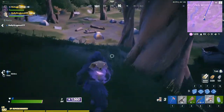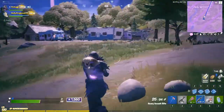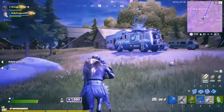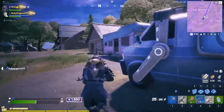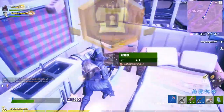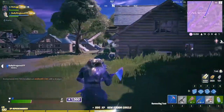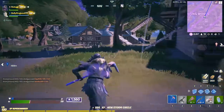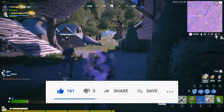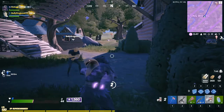I strongly suggest you follow this route every single game to try to get top 12. Some general tips: drop as far away from the bus as possible and try to encounter as few people as you can. This will help you survive longer and get those placement points, which are really useful. Thanks for watching — make sure to hit that like button, and if we get 30 likes we'll do another video to help you get even better at Arena. See you in the next video.